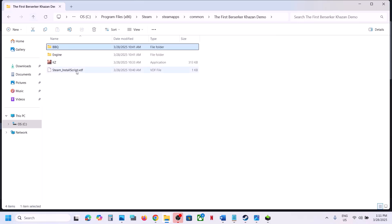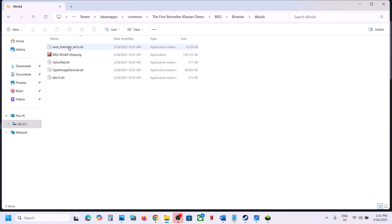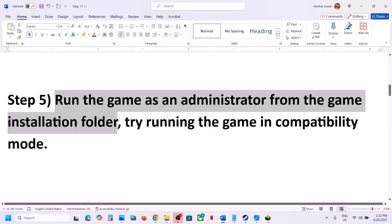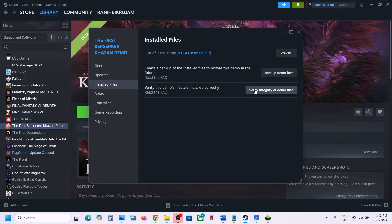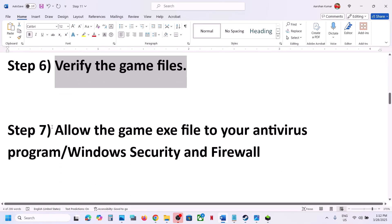If none of that works, go back and do the same thing with the other exe file. Once you've checked all those boxes and it's still not working, uncheck the boxes, hit Apply, click OK, and do the same with the first exe file. The next important step is to verify the game files. Go to Steam, right-click on the game, select Properties, go to the Installed Files tab, click Verify Integrity of Game Files, and once verification is 100% complete, launch the game and check.